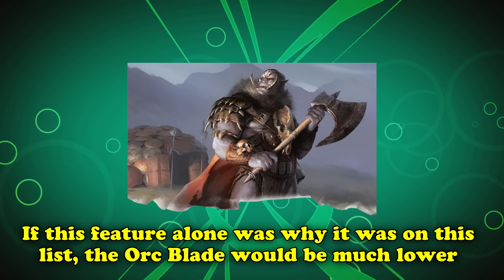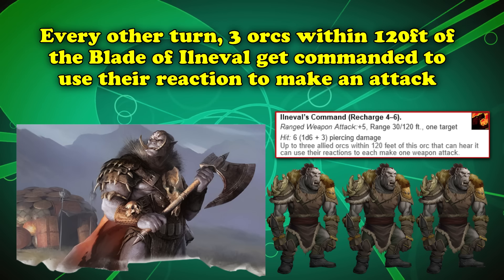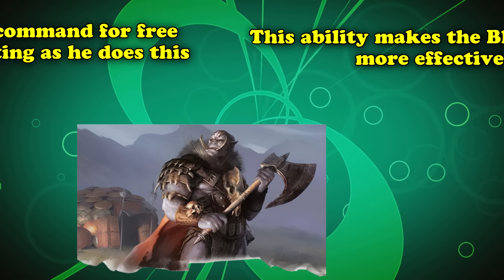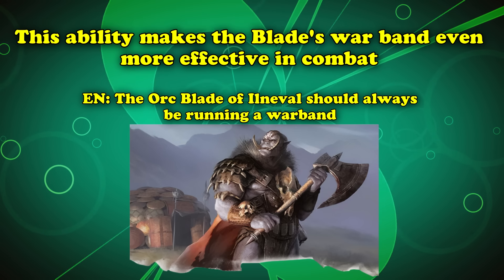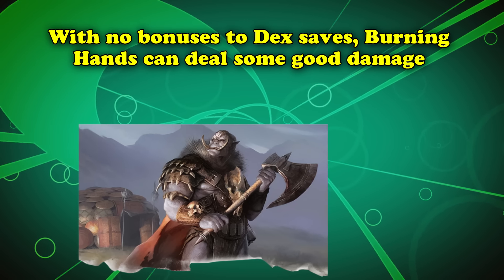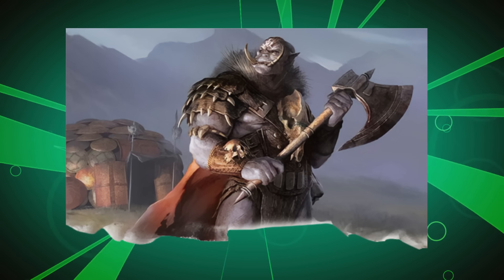This creature makes the list not for its damage output alone, but because of its ability called Ilnaval's Command. This ability, which recharges about every other round, allows up to 3 allied orcs within 120 feet to use their reaction to make an attack — and using it doesn't take up any of the Blade's action economy, being freely available after it makes its own attacks. The Blade of Ilnaval also wears chainmail and uses a shield, giving it an AC of 18. However, it has no bonus to dexterity saving throws, so spells like Burning Hands can dish out good damage. If you encounter one and its war band, focus the Blade down first before going after its allies, or it will keep making them more effective.